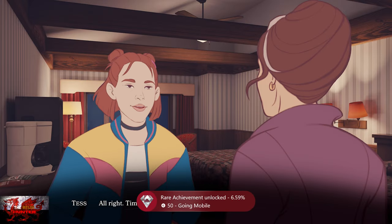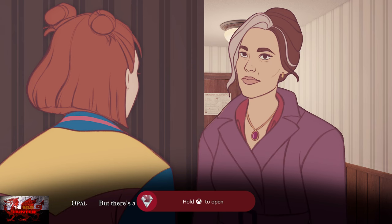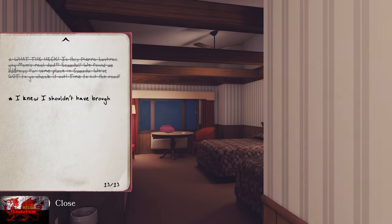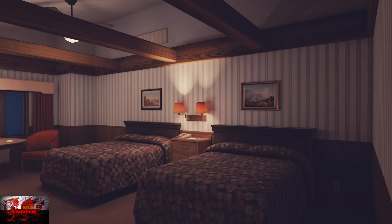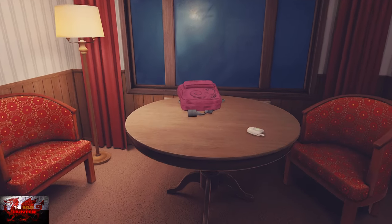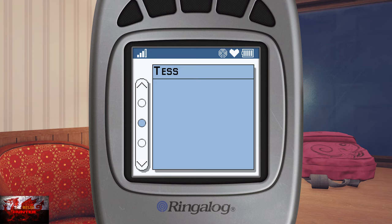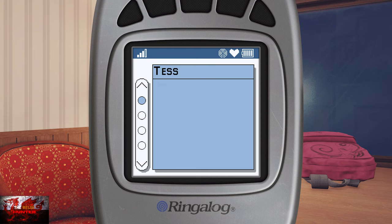Now we're in the motel room for Chapter 4. First things first, go to your mobile phone, check the text, and message Francine back — keep spamming the A button to text her for a bit.